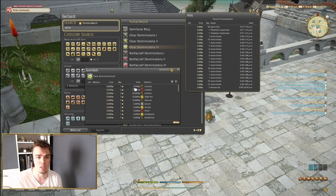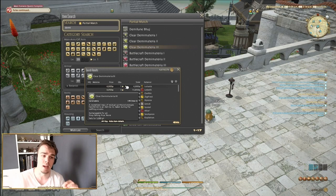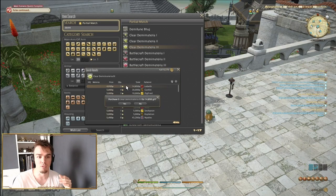I bought a whole stack of 40, meaning I paid 196,000 gill, and then vendored it for 200,000 — pocketing the 4,000 difference. There's a 200 gill fee here, which I don't care about because I'm still making money. However, this one at 49.50 — if there were a fee I would lose money.